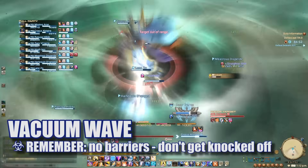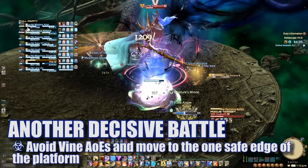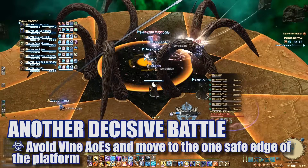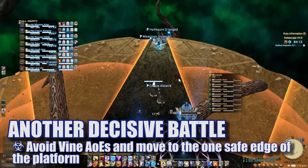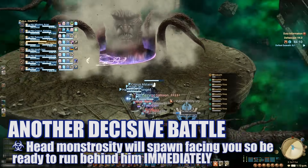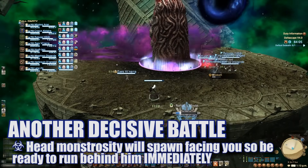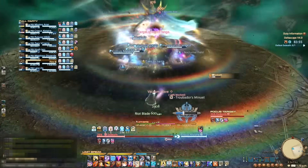Make sure you position yourself appropriately for Vacuum Wave — you don't want to get knocked off the platform. The next time he casts The Decisive Battle, he will again disappear and a number of vines will spawn in the center and begin casting Clear Out, indicated by very obvious AoE telegraphs. The proximity-based damage marker will spawn in the center, so players need to move to the edge of the platform in a zone safe from a vine slap. X-Death's head will pop up again, facing where everyone is stacked in the safe zone, so players will need to get out as quickly as possible to avoid getting zombified. Remember not to get knocked off by Vacuum Wave, and stack for Holy as necessary.